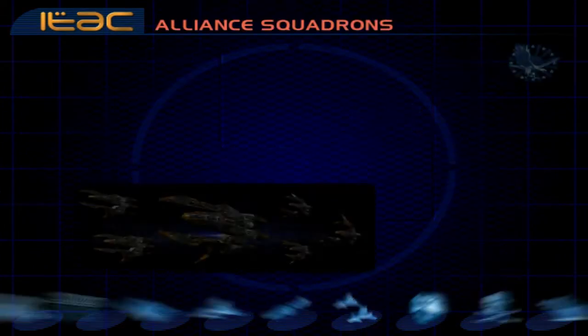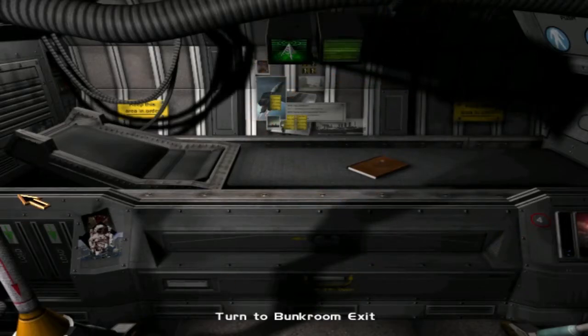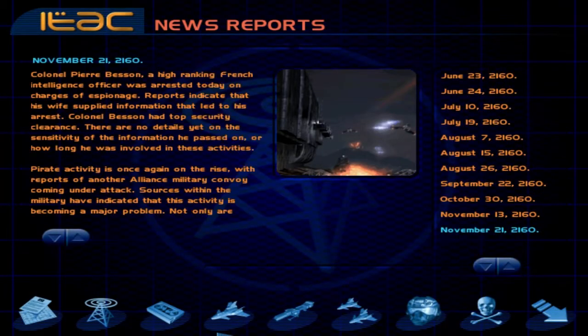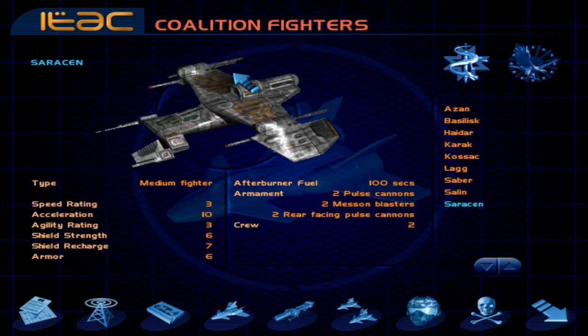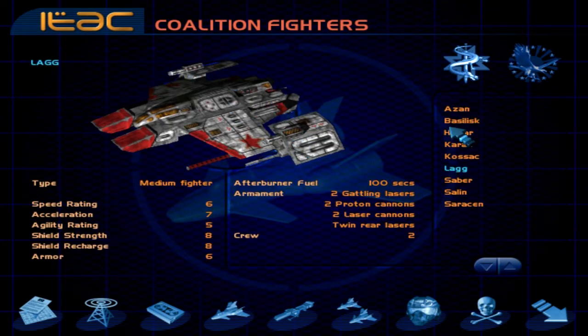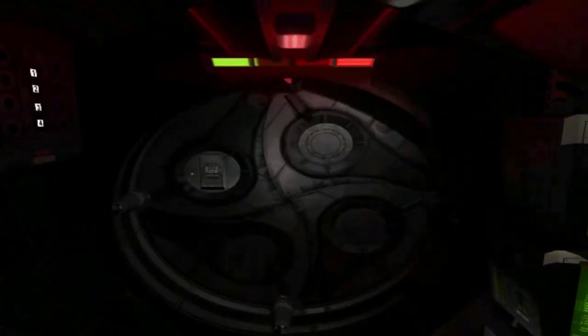Wait, I thought I could check Coalition ships? Oh there we go — Coalition ships! The Sarazin, dude! If there was any special role-play ship I'd pick the Sarazin and maybe the Alliance intro fighter, the Lag, and of course the Basilisk. But even though the Basilisk is awesome, the Lag and Sarazin are probably my favorites. The Sabre is fine too.